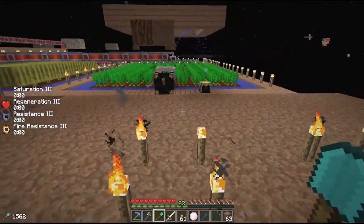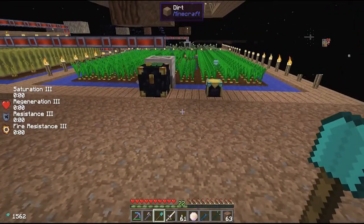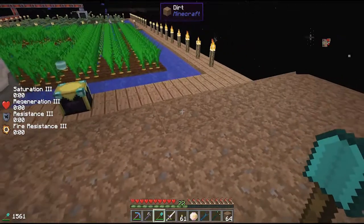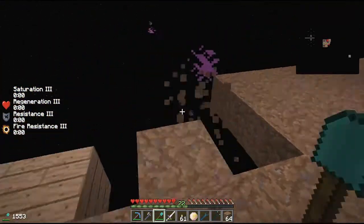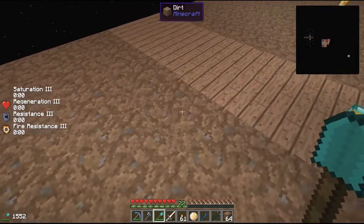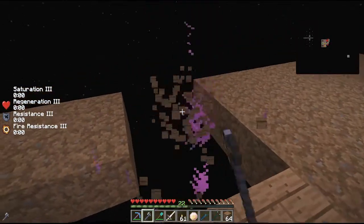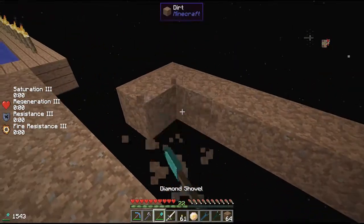We need a nine by nine area. So if we call this the center, that's four blocks out in each direction. Let's get rid of all this stuff here and count it out: one, two, three, four, five, six, seven, eight, nine. So it's this area right here. Pretty fast with the bedrock axe.